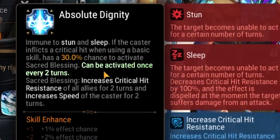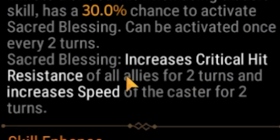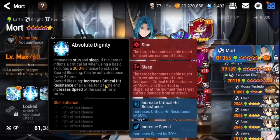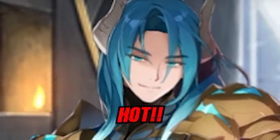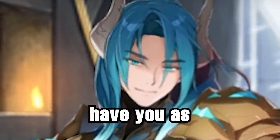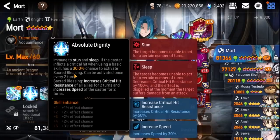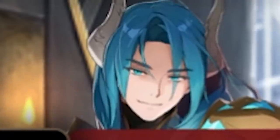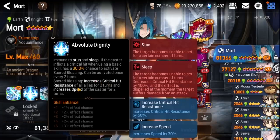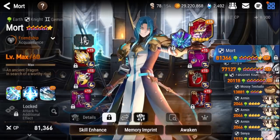Now this passive can only be activated once every two turns. With the EE, he grants crit hit resistance for two total turns. So if the stars align and RNG cooperates, we will be able to proc this every time it is procable. If it's proccing every time it's procable, that means he will be permanently increasing crit resistance on all of our allies. The buff duration is two turns and the cooldown is also two turns, so the moment the cooldown ends, you can buff it again.